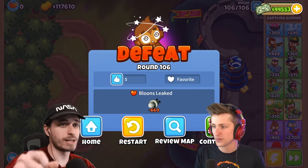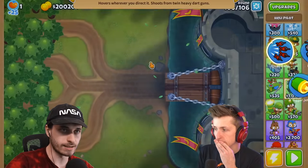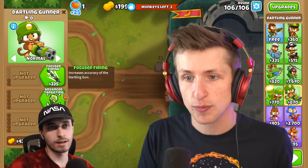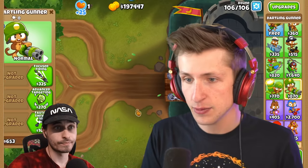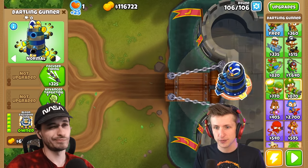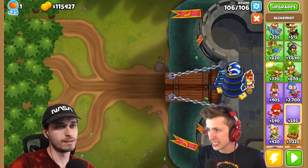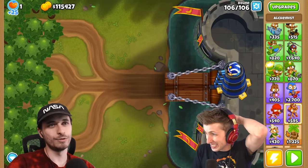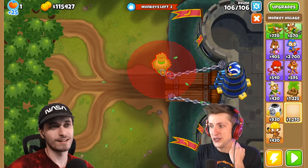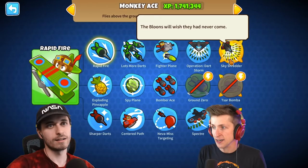Nope, didn't do anything. The MAD was definitely not the play there. Does this guy pop it? No, Preemptive Strike just misses straight up, bro — it's too quick, it's literally way too fast. Does this guy pop them by himself? Do I need to have something to help this guy out? Prince of Darkness is what popped the DDTs. No, the Dart Gunner is what pops it for sure. And what's really nice about him is he gets something that pushes the balloons back. I don't know what that is.